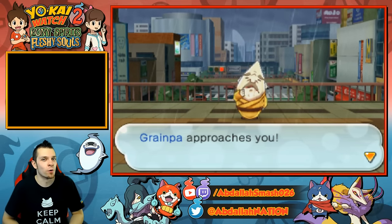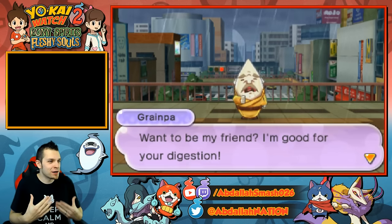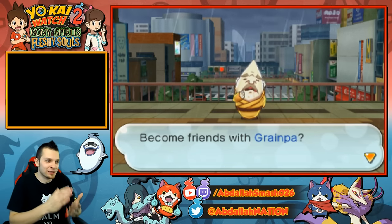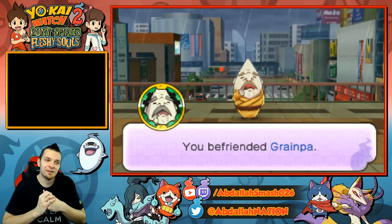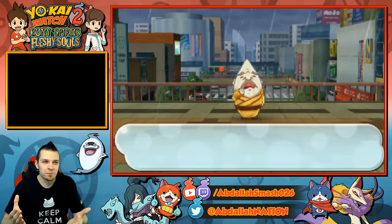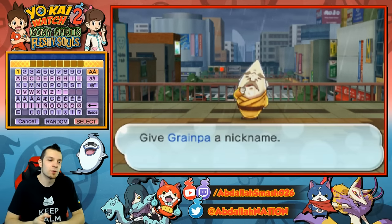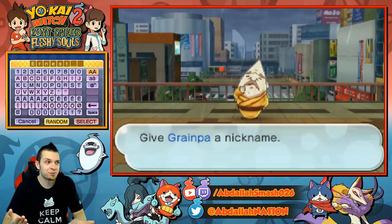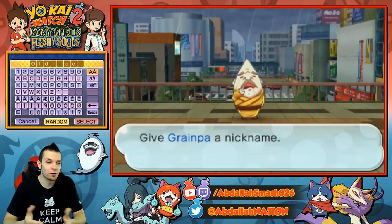As you can see right over here — getting your very own Grainpa! I've literally just got done getting him and I'm really upset with how long this Yokai took to get. Grainpa — just finding him took so long, but hopefully this video will help you out. Anyway, here are some pretty fun nicknames: Chehan, Ernest, Shrein, and of course, Old Rice.